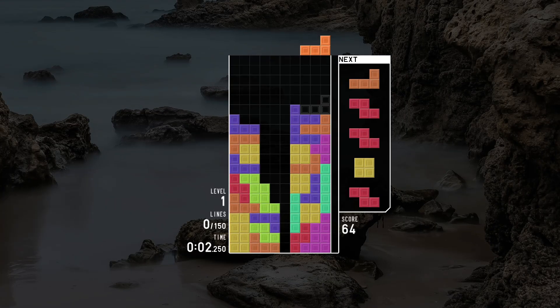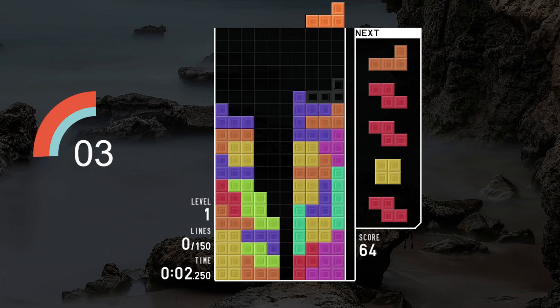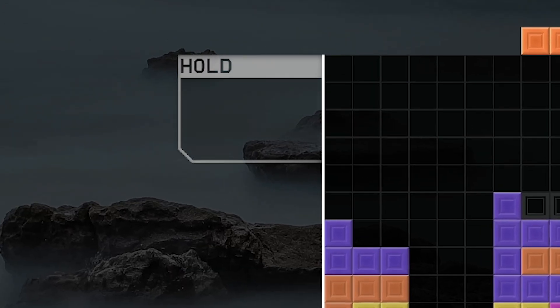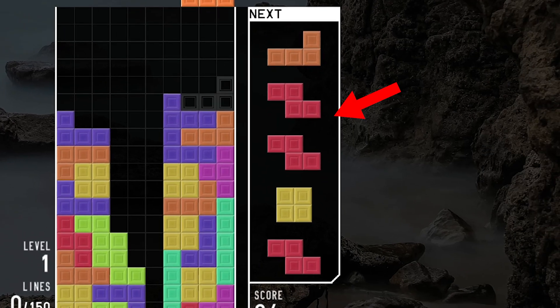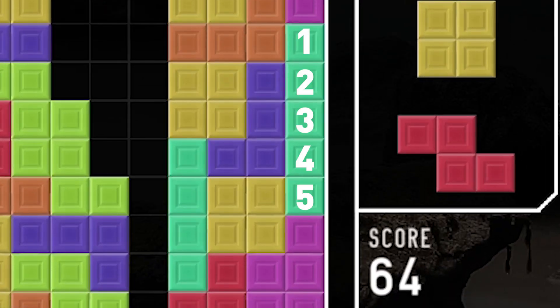Same thing here — there are going to be three things wrong. So here we had two pretty noticeable things: we had a missing hold queue, and then we had a pretty weird bag as well. It's using the pair bag system instead of the regular seven-bag shuffle, and you can already see hints of that on the board. And finally, the I-piece is five blocks tall instead of only being four.